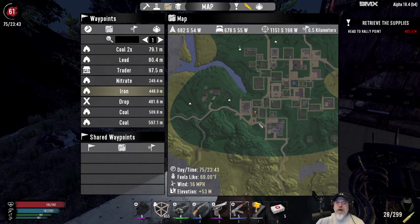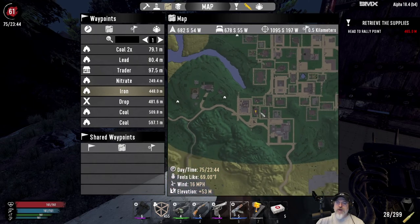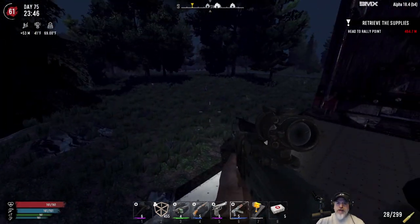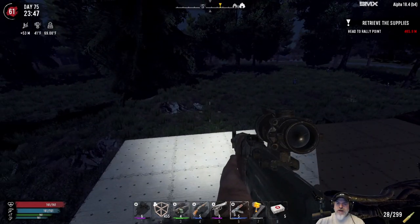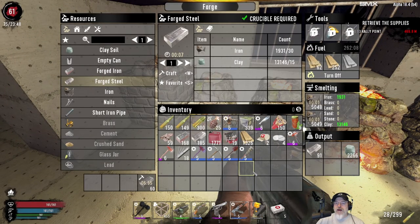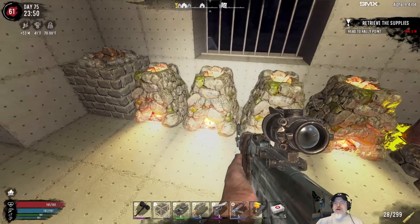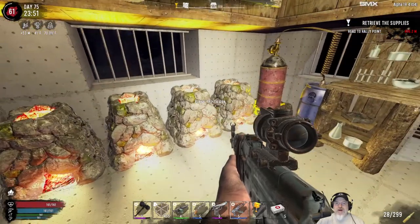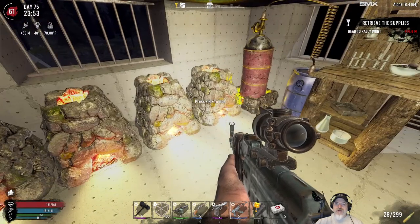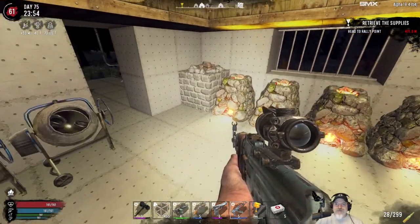It looks like it might be the same bungalow house we've already done, but maybe not. We're now in tier three, which is cool — we get better rewards and XP. The horde base is pretty much done; the only thing left is upgrading the above-ground platform with steel. I went and did another mining session in the big iron mine, and I've got three forges working on steel production right now, with one continuing to make concrete.